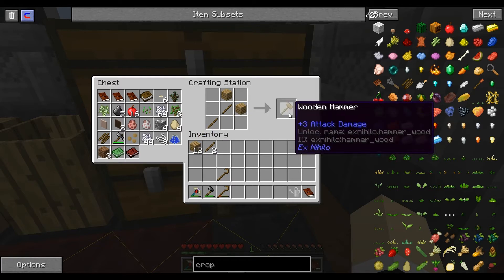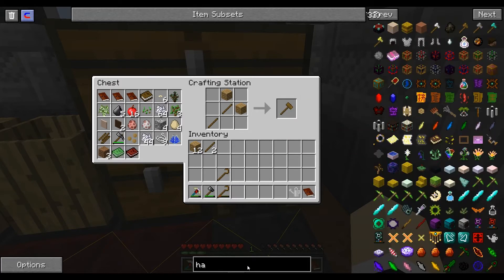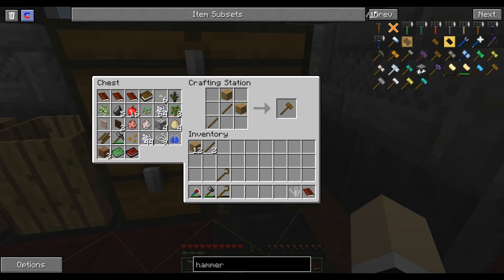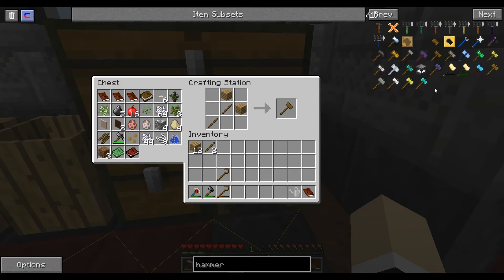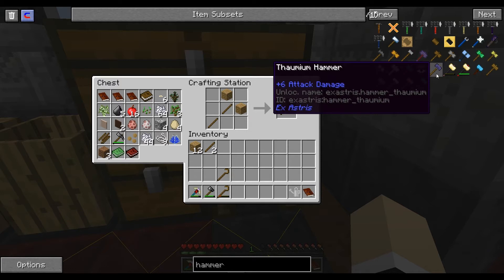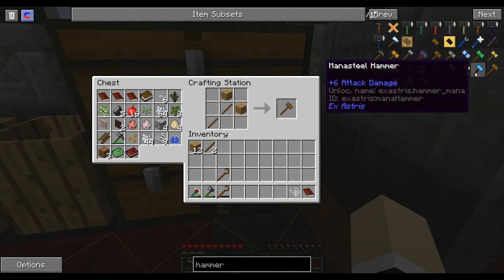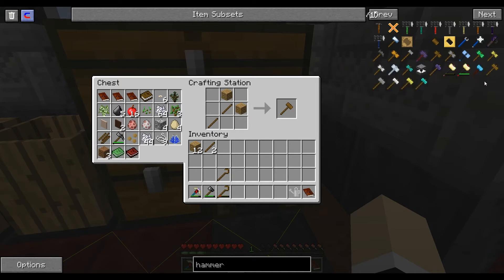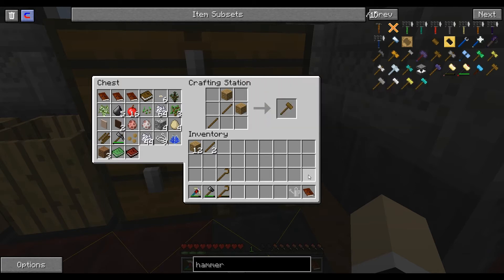So that's how you make a hammer. The wood parts you can turn into stone, diamonds — there's different kinds of hammers you can make. Those are war hammers, so not that. Thaumium hammer, fluxed infused hammers, man of steel hammers — those would probably be nice. Wooden hammers, stone, iron, gold, and diamond.